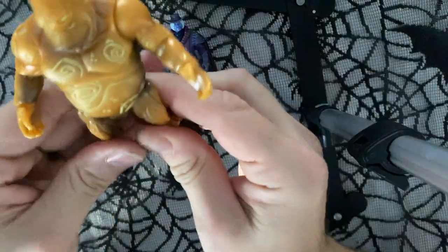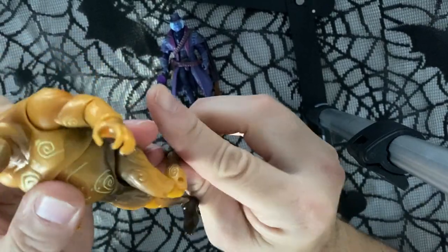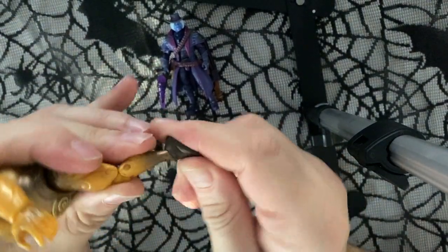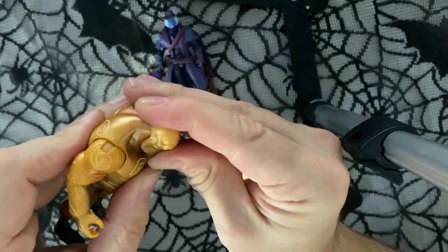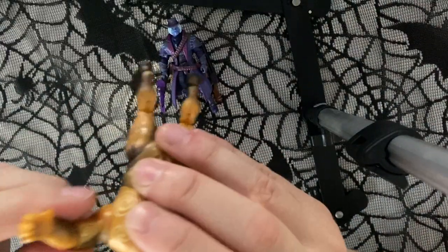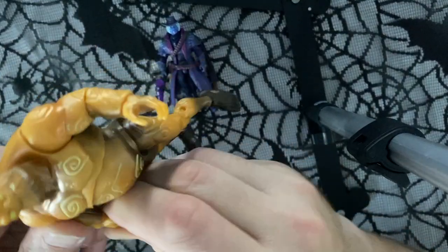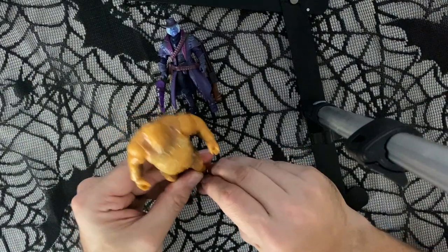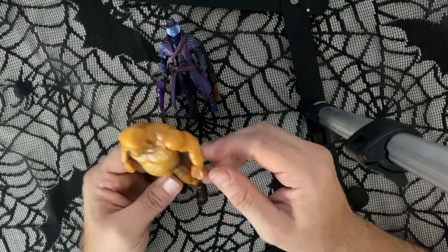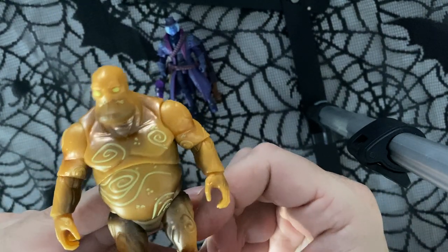This is the figure that I bought this set for. It has different articulation — swivel hips, double jointed knees, rocker ankles and swivel. It does not have waist articulation but has the mid-torso. The head goes up and down and turns. Shoulders and single elbows, and those are really tight. Then the hands. He doesn't come with any accessories. The colors are neat — it's like a weird gold. The face makes me think of Homer Simpson. That totally looks like a Homer Simpson head.